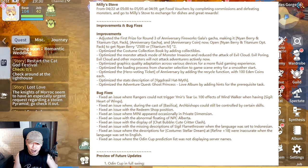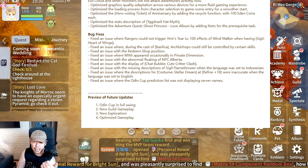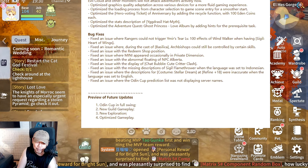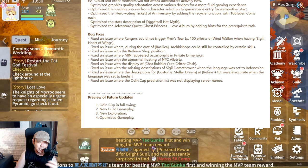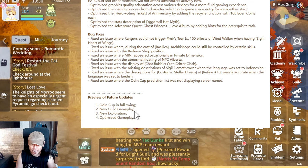For the future updates preview: Odin Cup, new guild gameplay, new exploration, and optimized gameplay. Nothing crazy — no new major content, just new guild gameplay. No wedding, no housing, no new third jobs yet, so it's going to be a bit bland for a couple of weeks until we get to June.